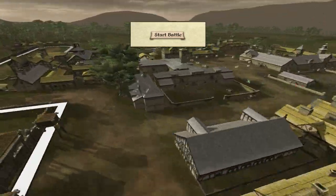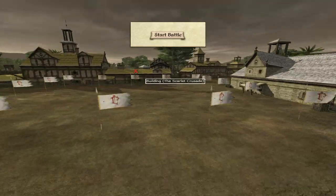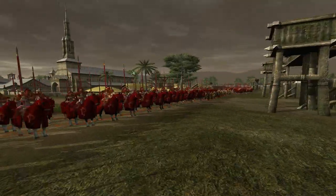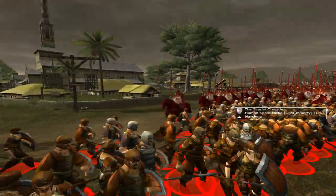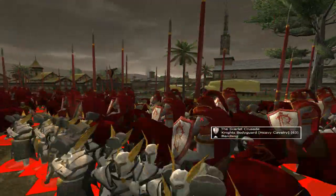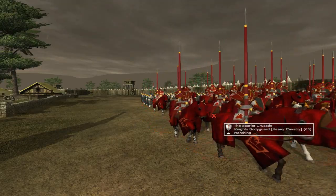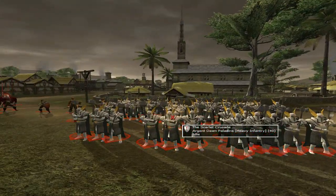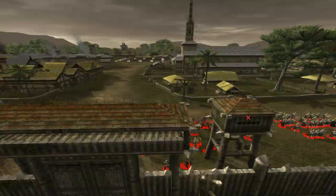The enemy is inside a city or town. It seems to be a Terramor town held by the Scarlet Crusade. They have a Knight's Bodyguard unit — I believe every faction gets a Bodyguard. They also have some Mounted Militia Spearmen, some Dismounted Paladins, some Cavalry, two units of Knight's Bodyguard, Argent Dawn Paladins, and some Militia.